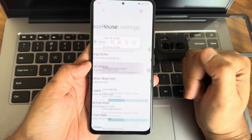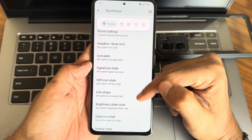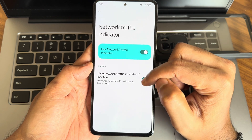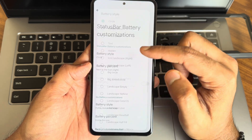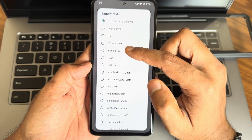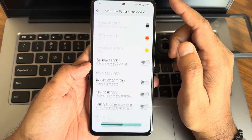In monitor settings you get plenty of options. You can select the vibrant theme style and check out other settings. In the status bar, network traffic monitor is there — you can hide it if you don't want it. Battery style settings offer plenty of options, and you can also select battery icon add-on features for the status bar.